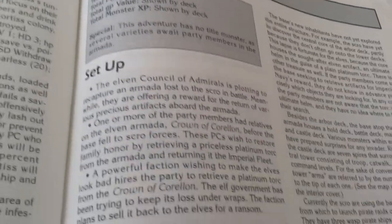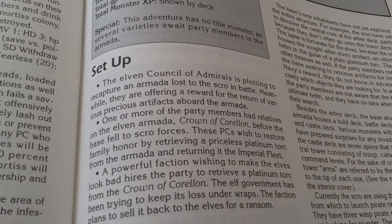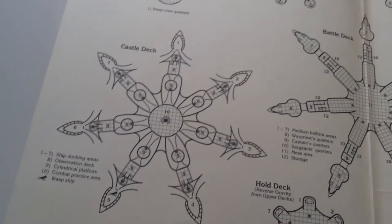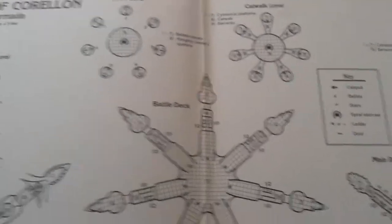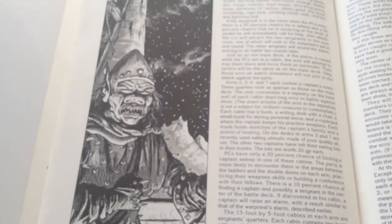Base of Woes: the Elven Council of Emeralds is plotting to recapture an armada lost to the Scro in battle. Meanwhile, they are offering awards for the return of various precious artifacts aboard the armada. The inside cover is a map of this armada — a central core with a bunch of Elven Man-o-Wars in a circle around it to form one gigantic base. The Scro have gotten onto this base, and you're investigating it. Here's a Scro for you — the space orc.